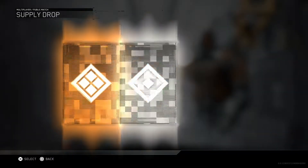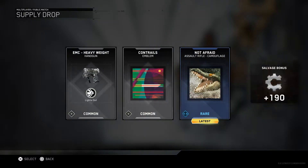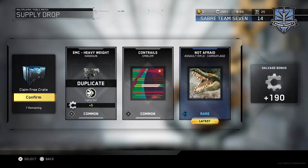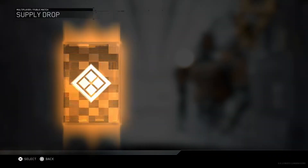Let's open up the third one here. Come on, be lucky! Rare — that alligator camouflage. That looks really cool. Got another duplicate common, it's alright. And that control list is pretty cool, I think that's what it's called.